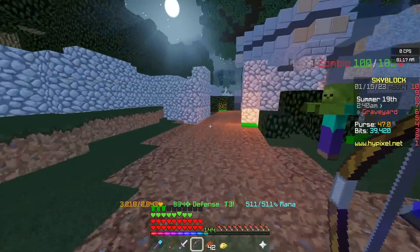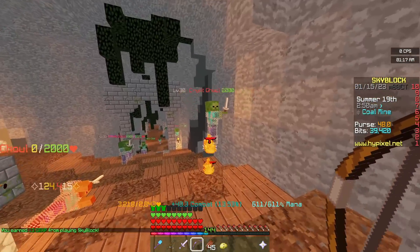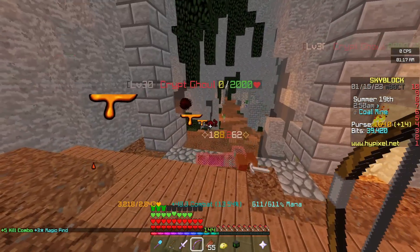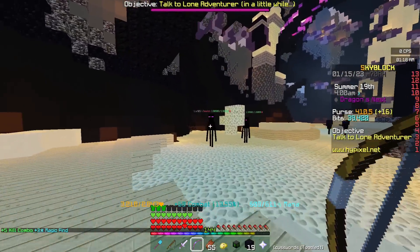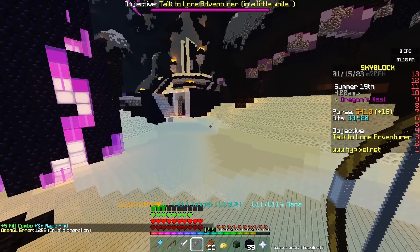Now of course this bow does have Soul Eater, so that's probably why the damage seems so low. If we go to the Crypt Ghouls we can do more damage — that was 155k. Slightly more, 188. And then if we go further, if we go to the end, the damage we're going to be dealing is — 239. So we can still deal a decent amount of damage with the Terminator, even just in Shadow Assassin.